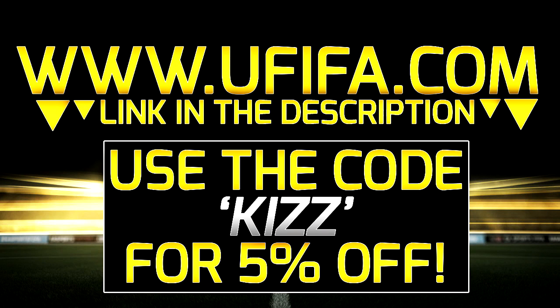For cheap Ultimate Team coins check out ufifi.com in the description down below and use a discount code KIZ at checkout. They're the best coin sellers around so go get some coins.